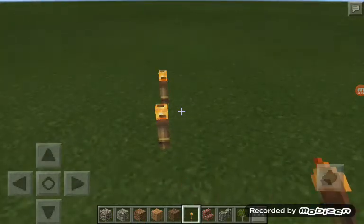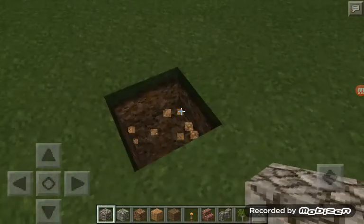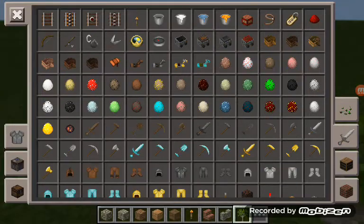So this is the torch I made. My cobblestone, my grass block texture, I made it more. And here's my sapling right over here.